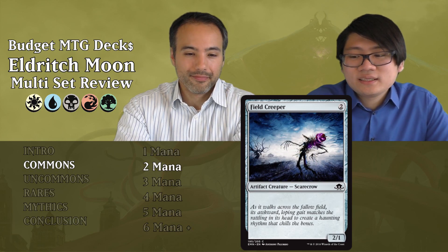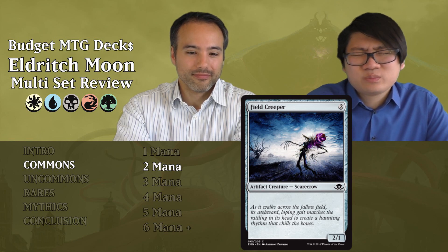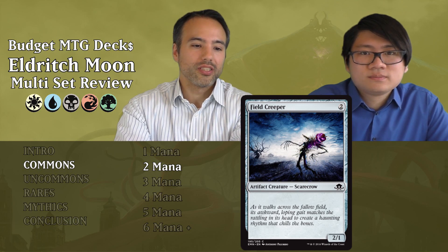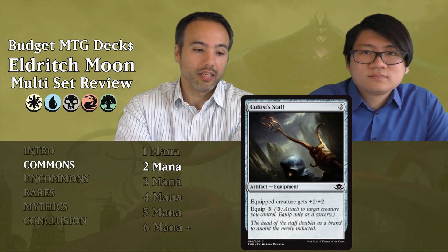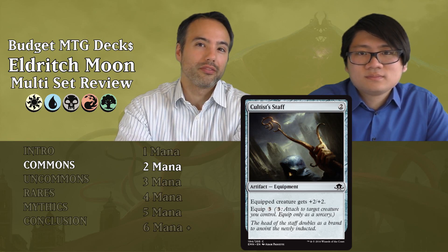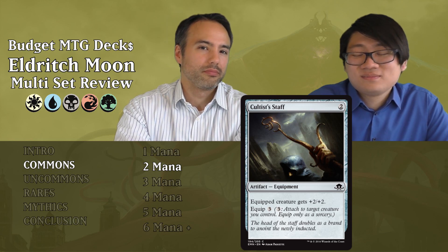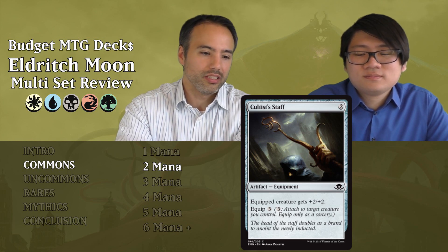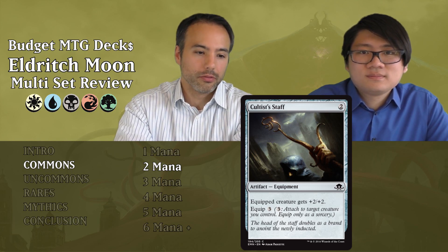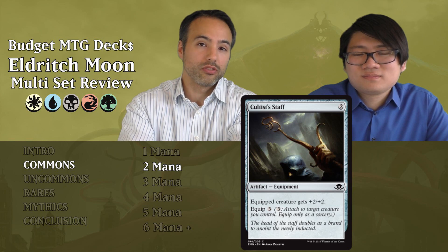Field Creeper is two mana, a two-one — it isn't great. Most of the time you'll have something in your colors that does more, so just put it aside. Then we have Cultist Staff for two mana: an artifact equipment where the equipped creature gets plus two, plus two with Equip three. So essentially five mana to give a creature plus two, plus two. Sure, you can do it repeatedly, but five mana is just too much with no static abilities. Put that card aside too.